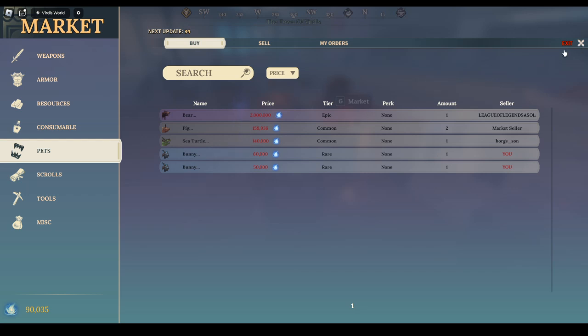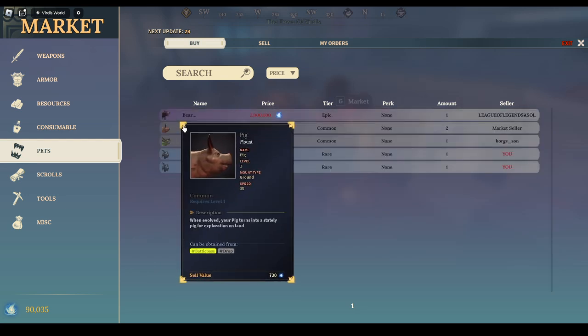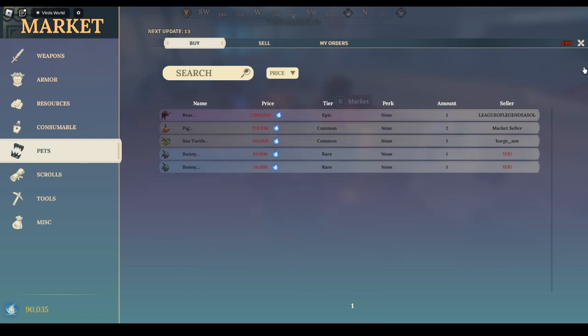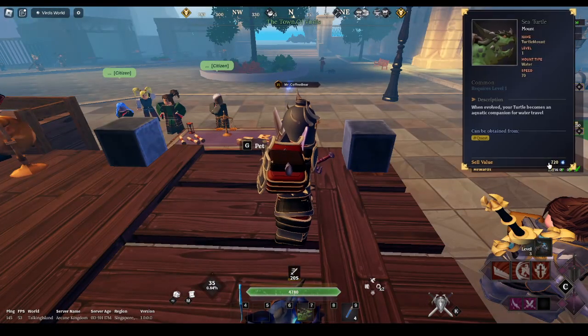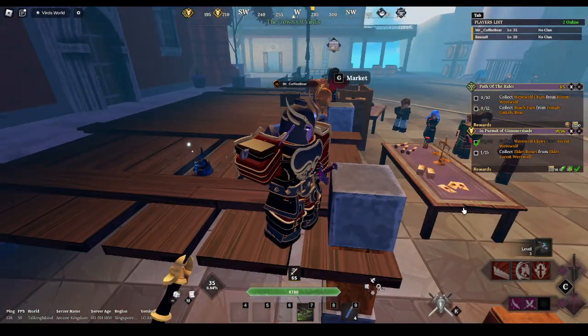I do not recommend getting the pig. The horse does show up around here and I recommend it because it's faster — about 3 or 4 speed points more, since this mount is 35 speed and the horse is around 38. The market seller sells it at a pretty expensive price, so get your levels up first. Most of the time you'll see a bunny there too, but for the turtle — if you're in the Glimmer Shade server or have that price call, you'll get the turtle and see it right there.